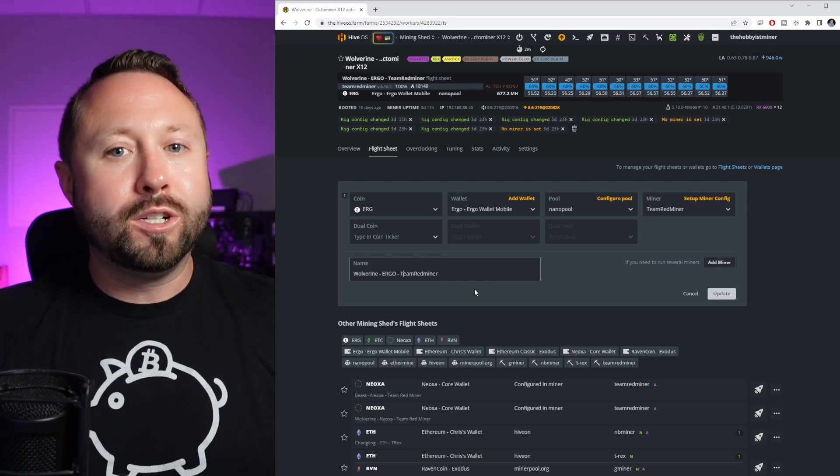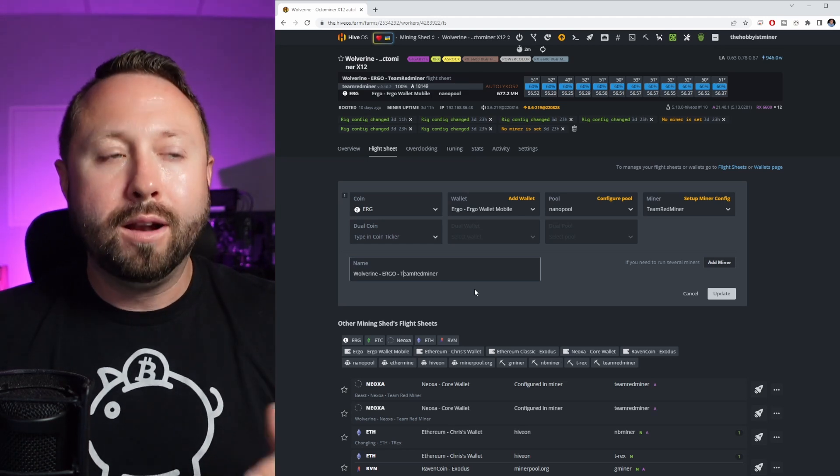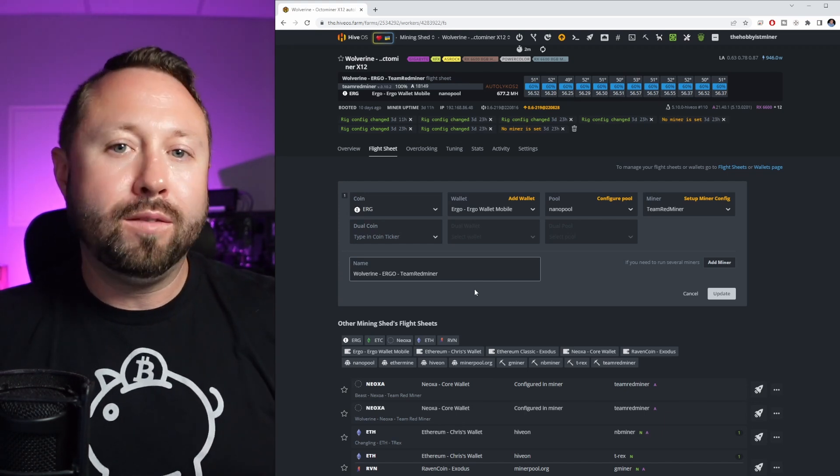Pool switching can be questionable because you run into issues with hitting that minimum payout threshold, but being able to swap your HiveOS flight sheets on the fly will be super beneficial come the day of the Ethereum merge.